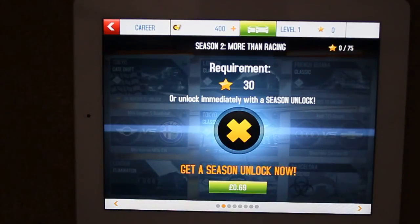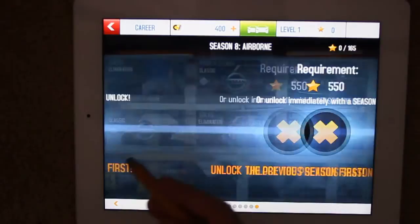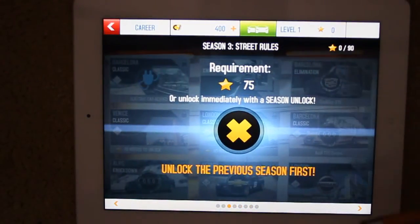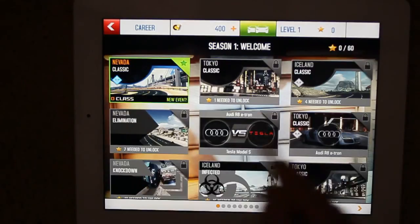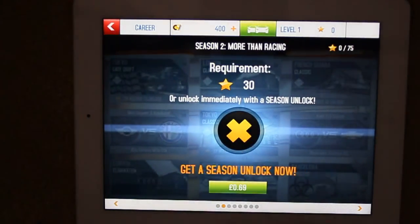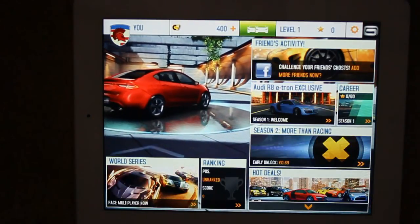There's also an early unlock mechanic — another monetization layer. You can pay to unlock seasons early, but only in sequence; you can't skip ahead. You have to earn stars to unlock individual seasons. There are nine races within the first season, so it's a pretty standard set of monetization techniques overall.